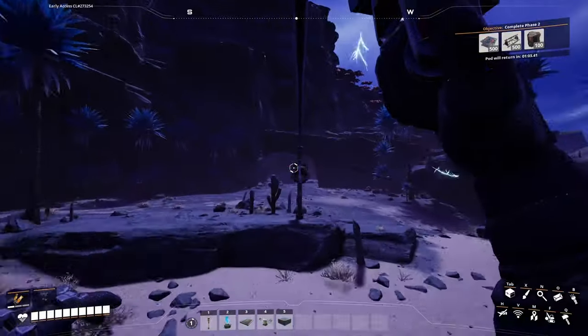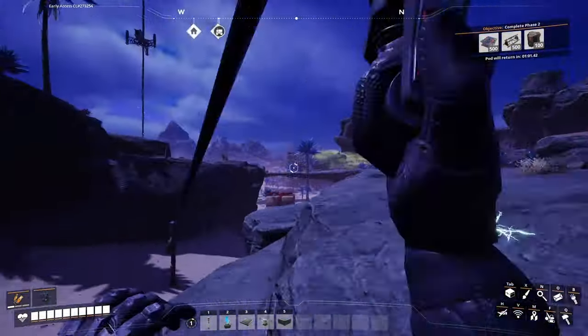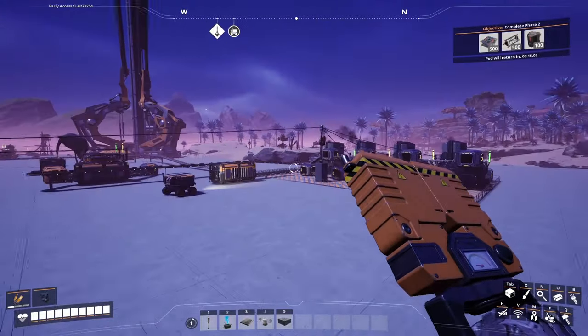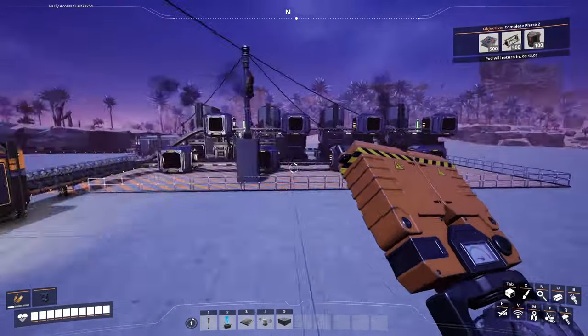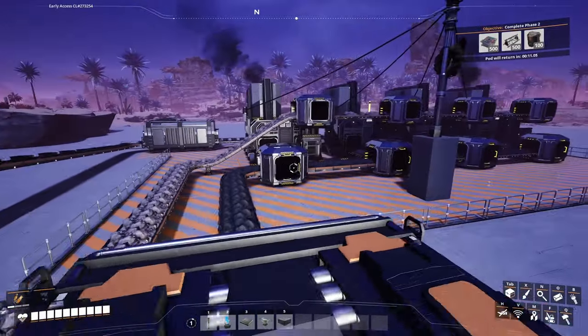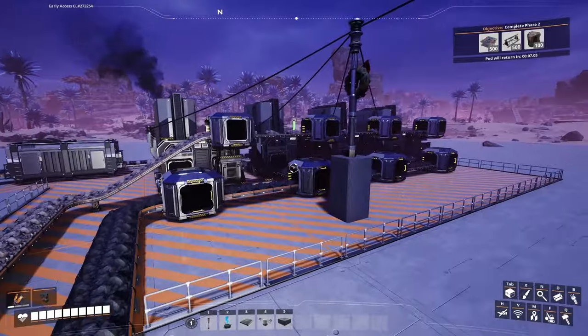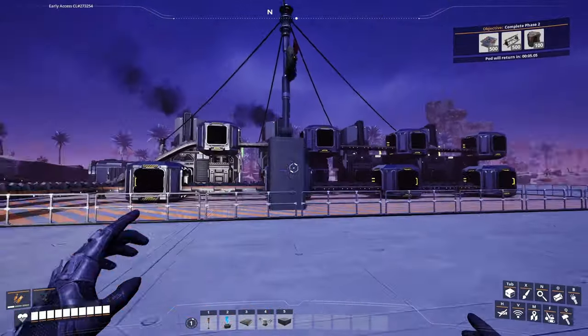Maybe I shouldn't be shooting them — they actually are gentle creatures. Back at the factory we have this small little foundry set up here. You can see the coal and the iron going in here.